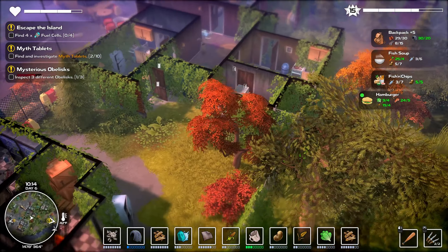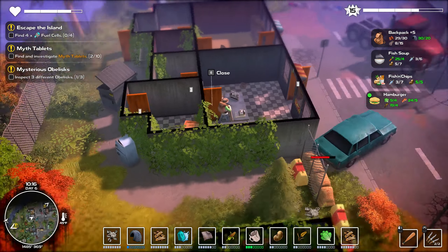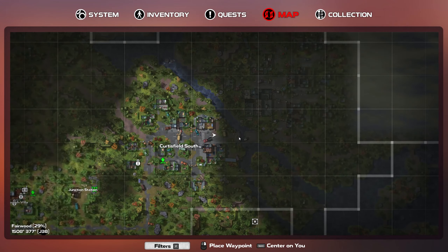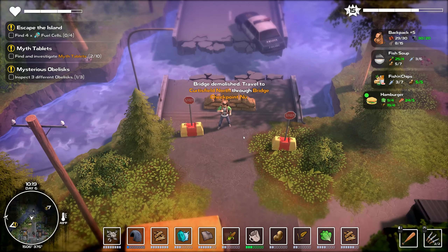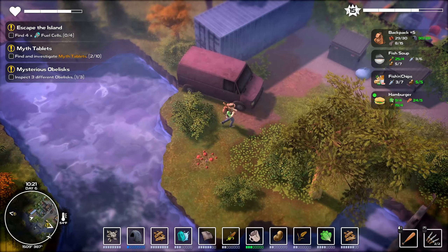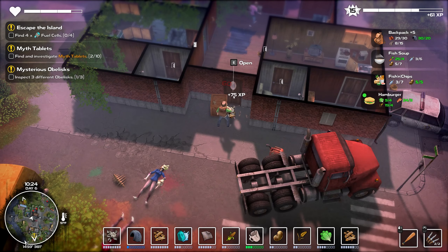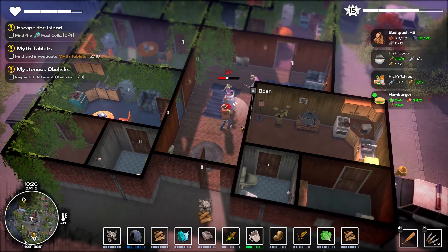Not really seeing anything over here — I've already been through here. We've listened to that one in the past. This is where the twins were, so we've already murdered them — a good time was had by all. 'Bridge demolished, travel to Curtis North through bridge checkpoint.' That rings a bell, I'm not sure. I think we've kind of filled in a lot of the stuff over here, so let's just bash these down.